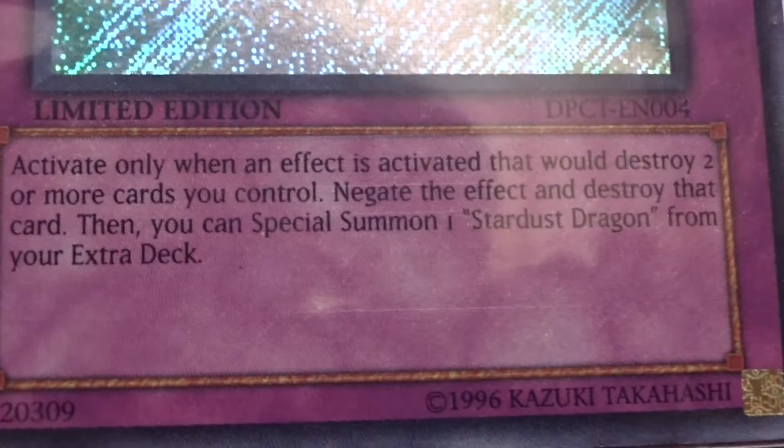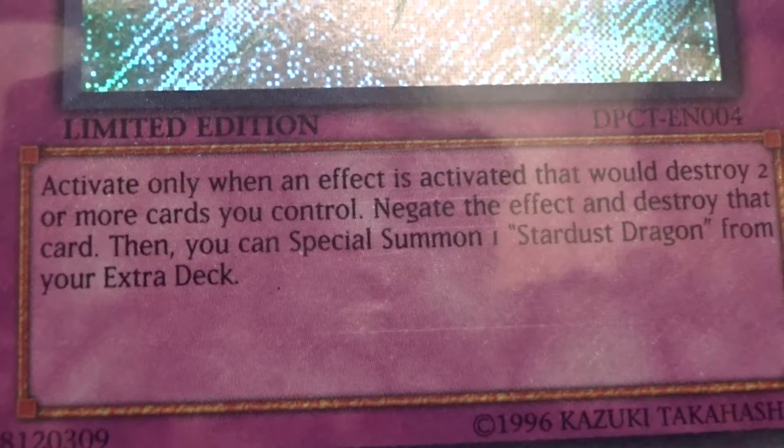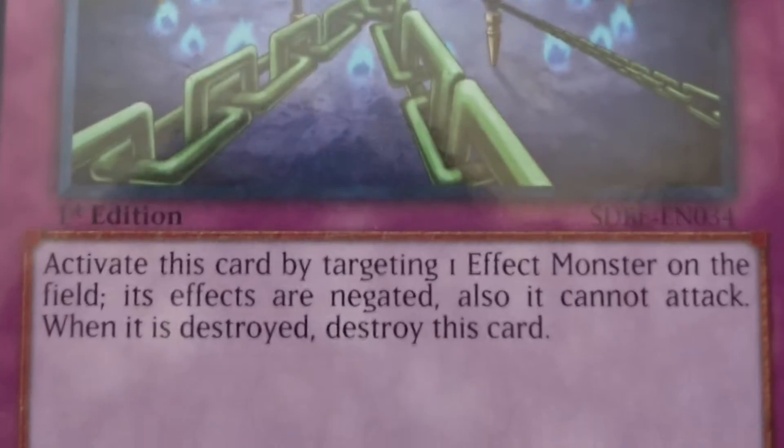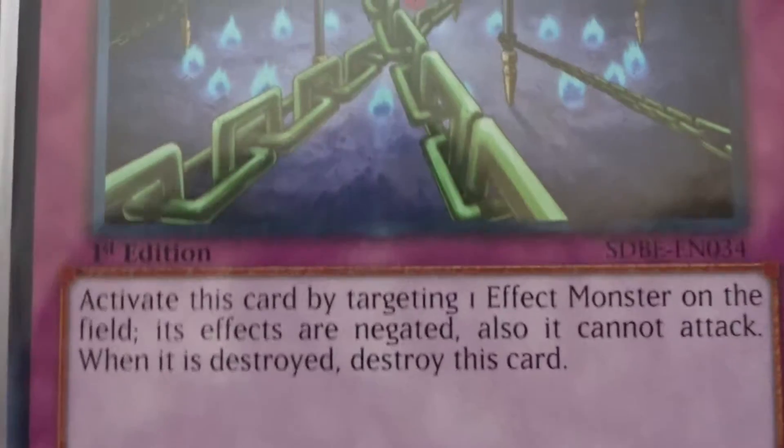Next is Mirror Force — gold trim, beautiful. Then Starlight Road: if a card effect would destroy two or more cards I control, negate the effect, destroy that card, and special summon a Stardust Dragon. It stops Dark Hole and Heavy Storm. Next, Solemn Warning — pay 2,000 life points to negate a summon. Then Bottomless Trap Hole — banishes monsters with 1,500 or more attack when summoned. And Fiendish Chain — target an effect monster, negate its effects and it cannot attack; when it's destroyed, destroy this card.